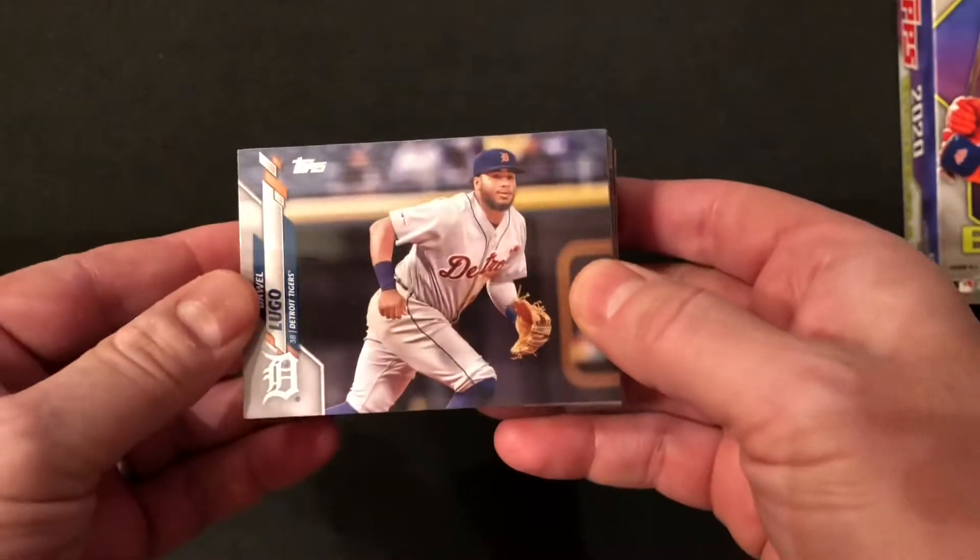These hanger boxes are basically double fat packs. They have 67 cards, one pack. The good stuff is in the back. So let's get started.